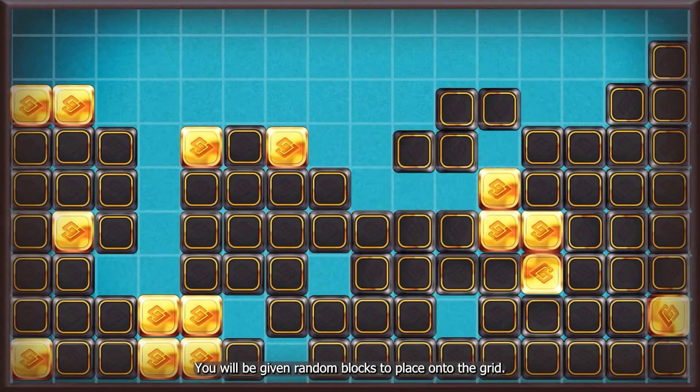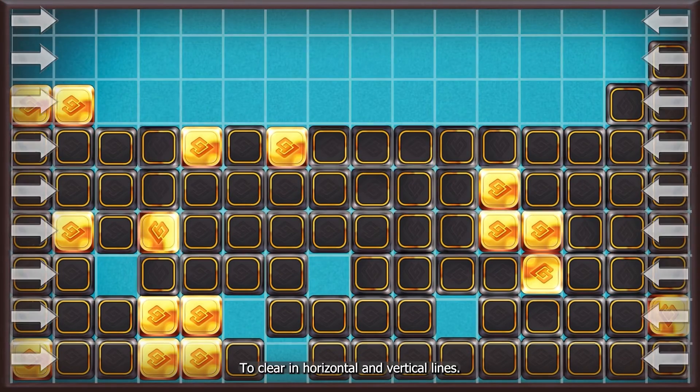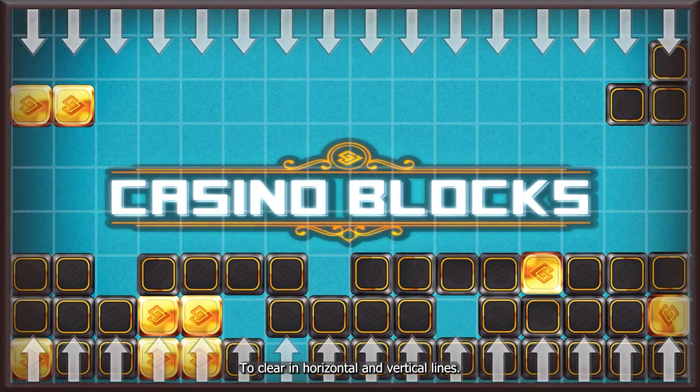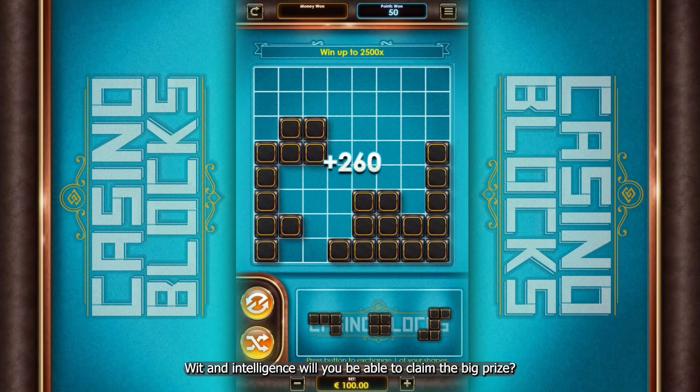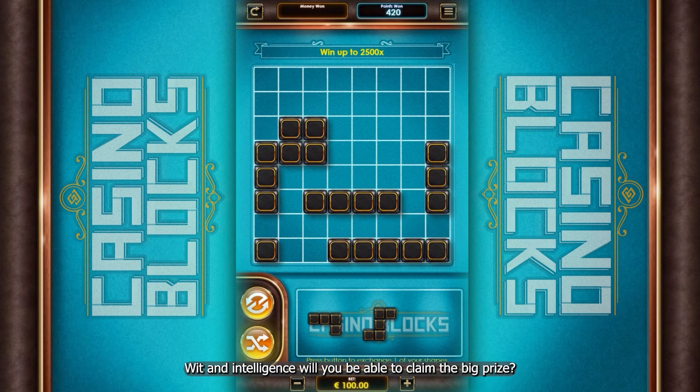You will be given random blocks to place onto the grid to clear in horizontal and vertical lines. Only by using your skill, wit and intelligence will you be able to claim the big prize.